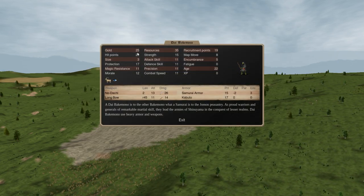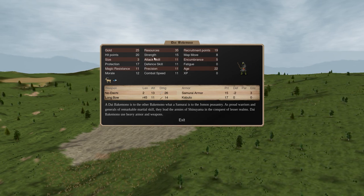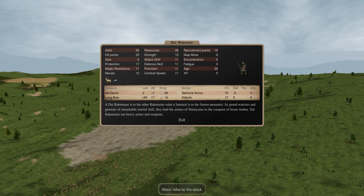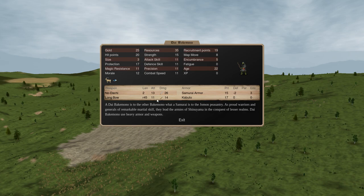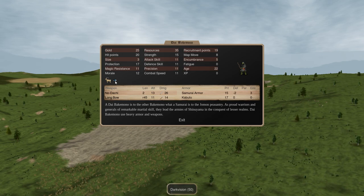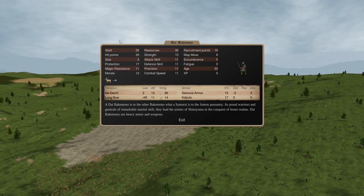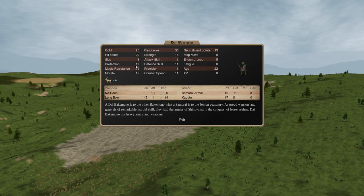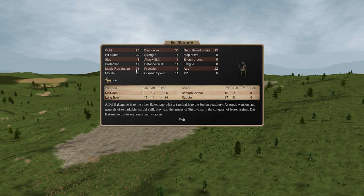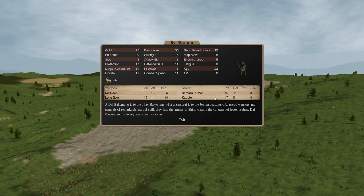On the other side, Daibakemono are expensive - 25 gold, size 3 giant troops. But they have pretty good protection, higher stats than average across the board, a longbow attack that does quite a bit of damage, and then an incredibly high quality melee attack: 13 attack doing 26 slashing damage - very, very solid stuff. Like the Bakumono, they can see in the dark, which is a nice little bonus. These guys have 20 hit points and 17 protection, which is a great combination. Higher magic resistance and morale so they'll stick around longer and won't be as vulnerable to astral magic. Higher than average stats across the board, very good strength - these guys are quite solid.